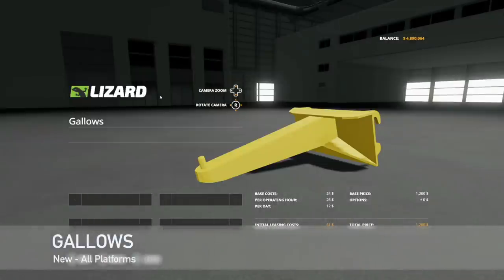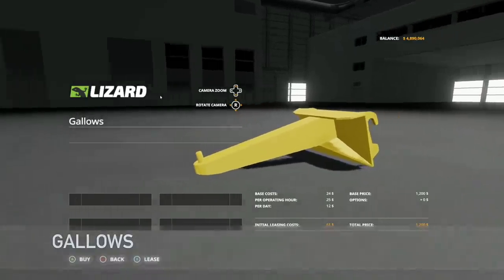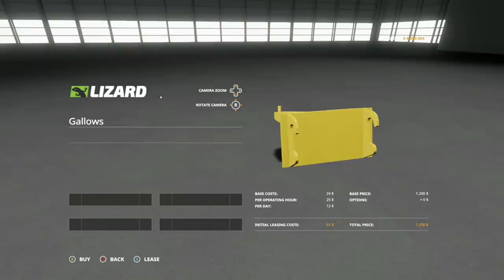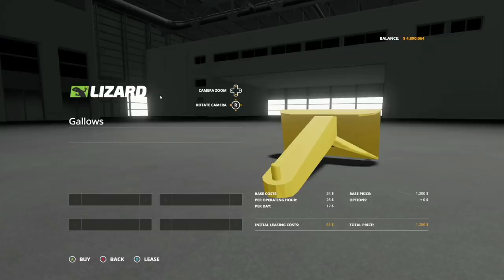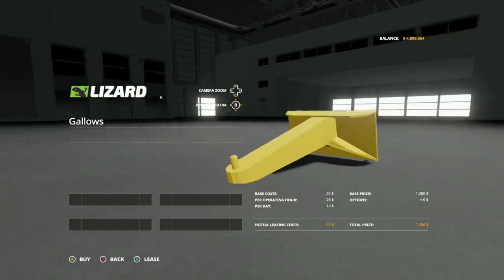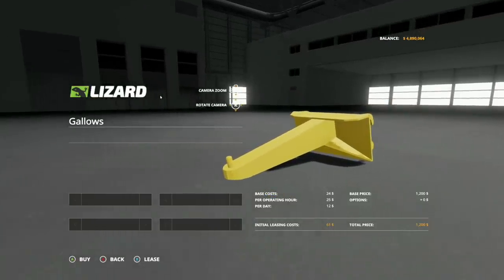Next is the gallows — yes, not what we thought it was going to be. This is an item to move around your trailers. It is going to be found in telehandlers, so you hook up to a telehandler and then you can hook up to your trailers with this unit. Very neat. Especially useful if you want to play more realistically and not use your tractor all the time.